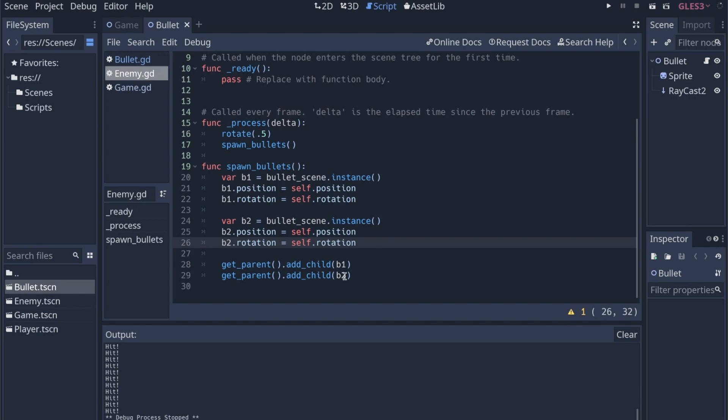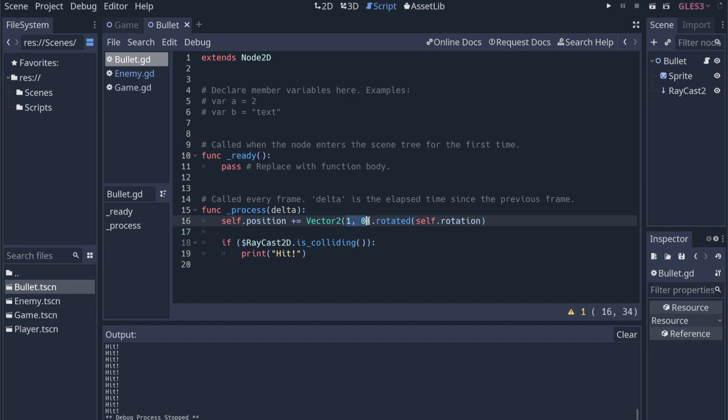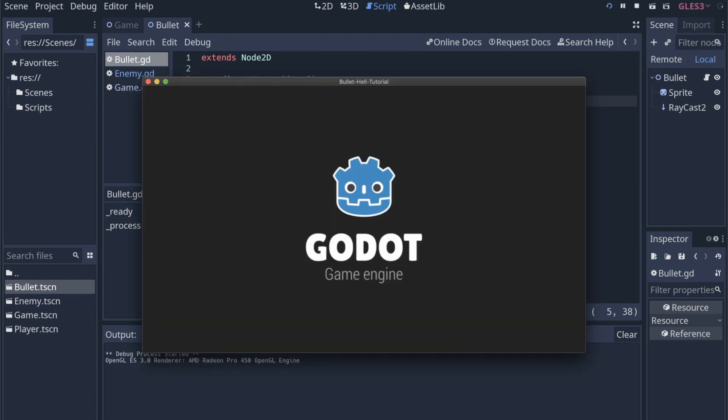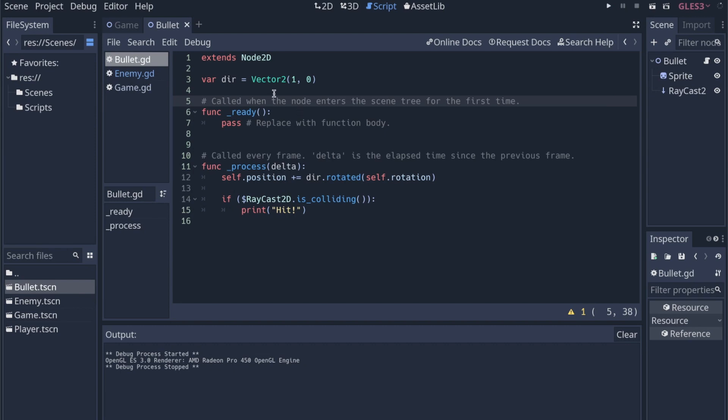The next thing is to take each bullet and pass in direction. Within the bullet script, we just have this arbitrary vector and we're going in that distance. So what we need to be able to do from the enemy is tell it what direction it's supposed to be going in. We can set up var direction as a Vector2 and start it at (0,0). Then we'll replace the hardcoded vector with direction — starting with (1,0) just to run it and make sure it still works, which it does.